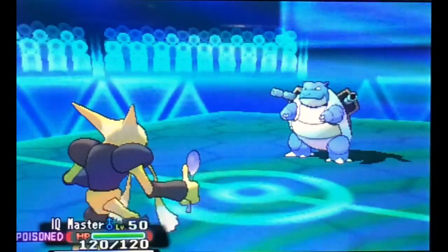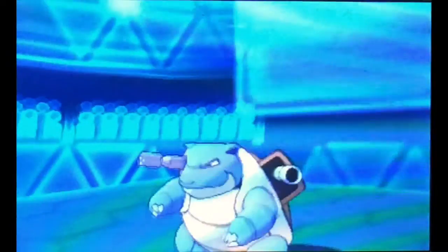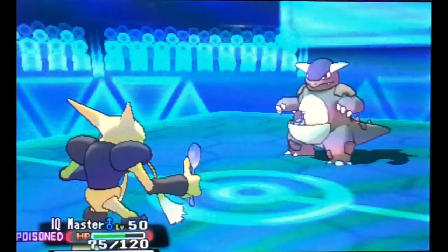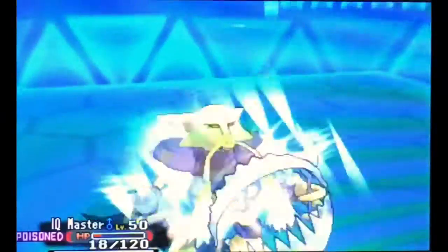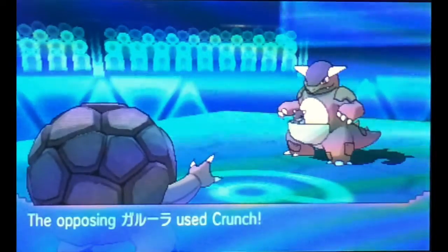I missed my Charge Beam, which sucks. I get Toxic, but Alakazam's ability — Magic Guard — will allow me to not take any poison damage or extra chip damage. Unfortunately, he gets a critical hit on that Fake Out, so I'm really prone to getting knocked out by something else. I thought I could take out the Kangaskhan with a plus-one Psychic, but I cannot. So Kangaskhan gets to take care of my Alakazam just like that.